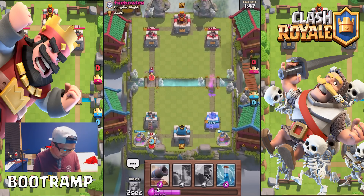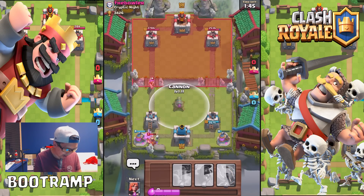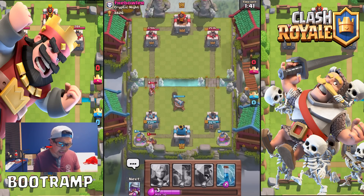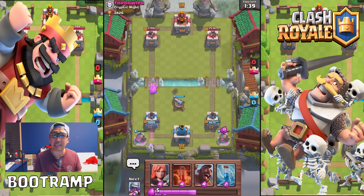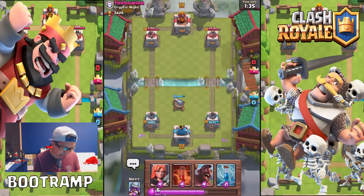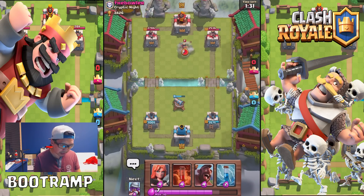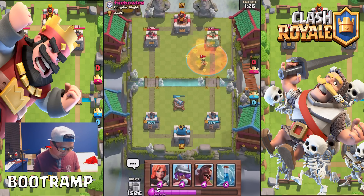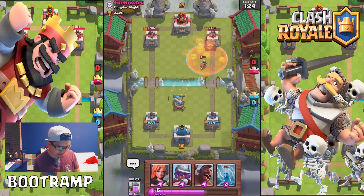Dropping some skeletons — we want to nuke down that nasty miner. The thing with the miner is it has so much HP. It takes down an elixir collector, and the miner costs three elixir while the collector costs five, so you're actually losing two elixir when they use the miner. Let's drop a poison spell and hopefully take down the princess.